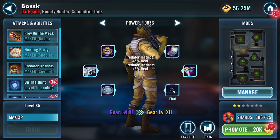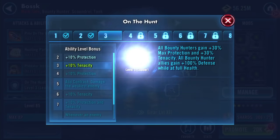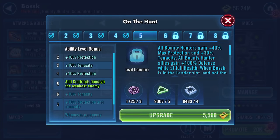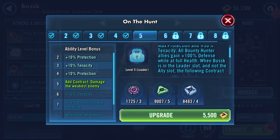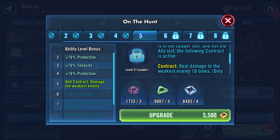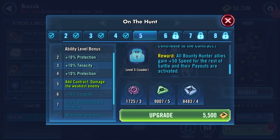Leader ability: all bounty hunters gain max protection percentage and tenacity percentage. All bounty hunter allies gain plus 100% defense while at full health. When Bosk is in the leader slot - not the ally slot - the following contract is active: deal damage to the weakest enemy ten times. Only bounty hunter allies can contribute. Contract reward: all bounty hunter allies gain plus 50 speed for the rest of the battle.